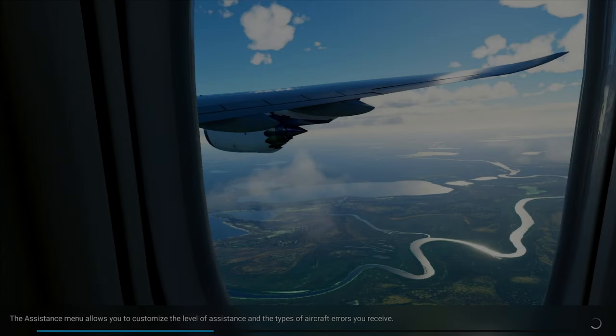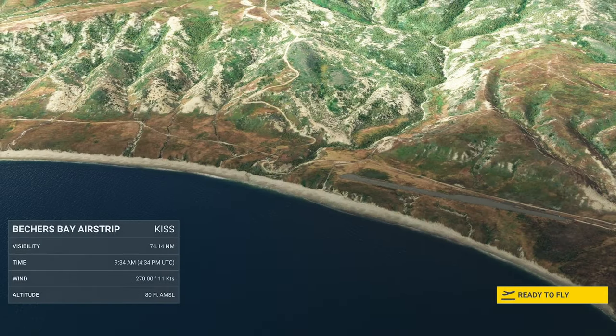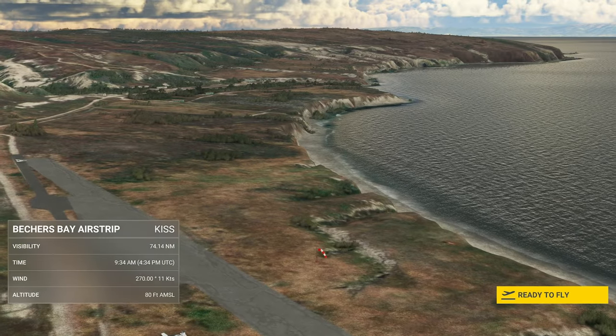This is a very unique park in that over half of it is underwater. Obviously in the sim we're not going to be seeing what's underwater — that would be very bad for airplanes. However, there are five islands here: San Miguel, Santa Rosa, Anacapa, Santa Barbara, and Santa Cruz that we can check out.